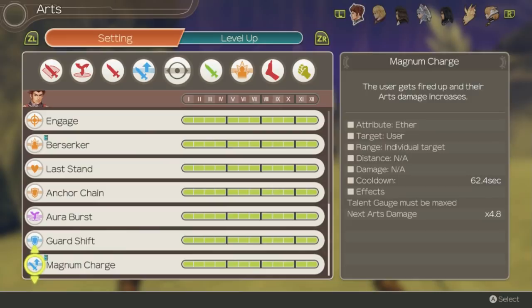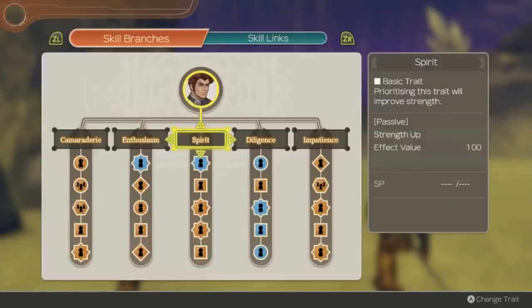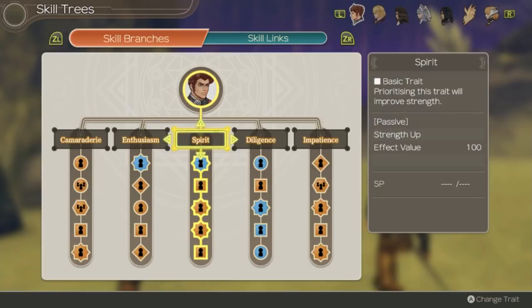Magnum Charge is the other thing that allows Ryne to do some pretty crazy damage. It has a long cooldown and consumes the talent gauge entirely, but will essentially multiply the damage of the next art by nearly 5 times, independent of other multipliers. This can allow Sword Drive to nuke most normal enemies in the mid game and it's still extremely strong later on. Note that the AI is bad at using it, so it can be replaced if you plan to use Ryne on AI. Combined with Berserker, this gives Ryne easily the highest burst in the game.